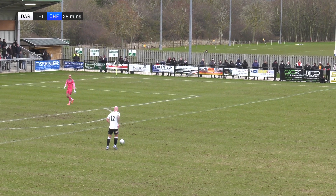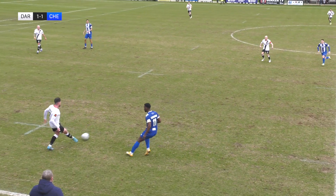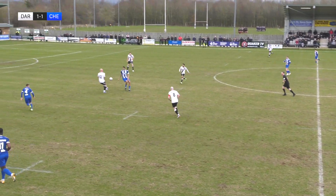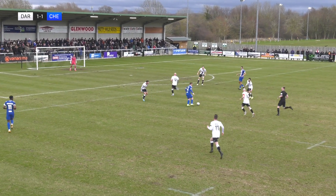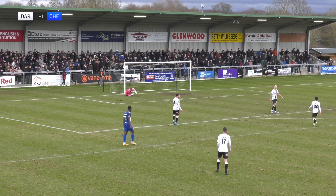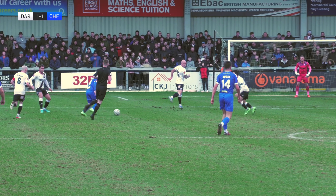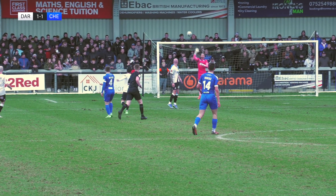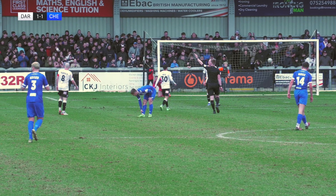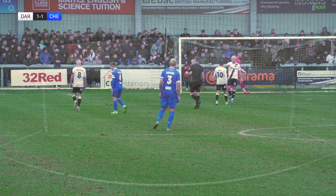The ball finds its way back to the Darlington keeper who rolls it out to Danny Ellis. The number 12 brings it forward out to the right-hand side for Headley, Headley inside for Hatfield. He's under pressure from Weeks but manages to slide the ball away, only as far as a Chester player though. Neat little ball around the corner from Dakers. Weeks has it, shoots — Taylor has to tip that over. Good effort by Declan Weeks. Taylor equal to that one, watched it all the way, just gets his fingers to it and knocks it over the bar.